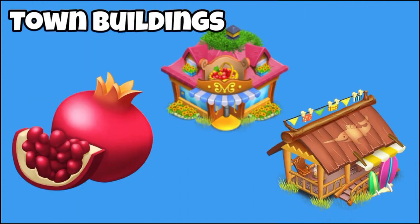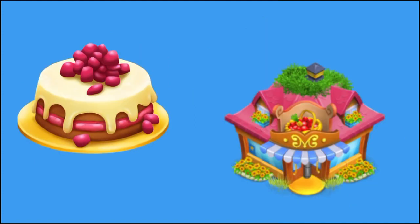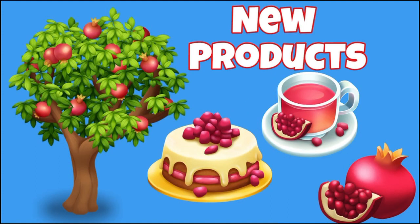Let's talk about the town buildings. The actual pomegranate will be asked for in the town in two of the buildings: the grocery store and the beach cafe. The pomegranate tea will be asked in your spa and the diner. And lastly, the pomegranate cake will be asked in your grocery store. So that's all about the brand new pomegranate tree coming in this latest update, with two delicious new products.